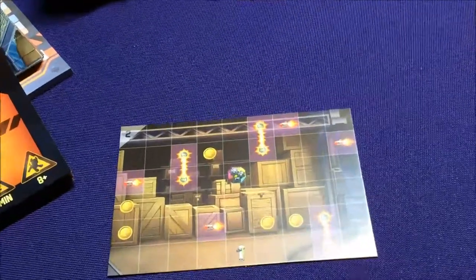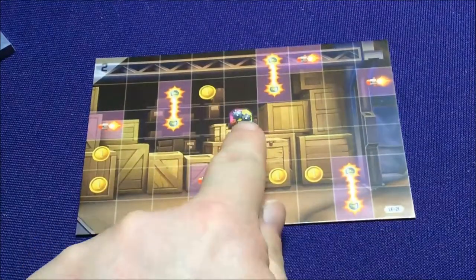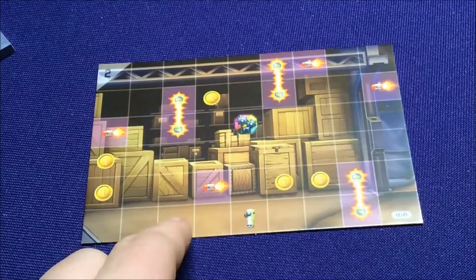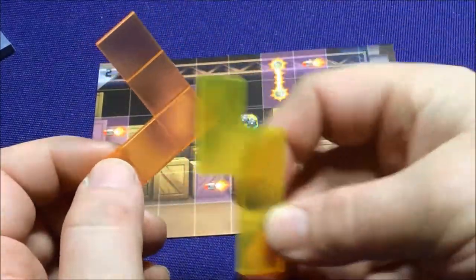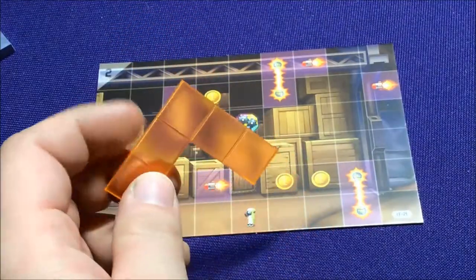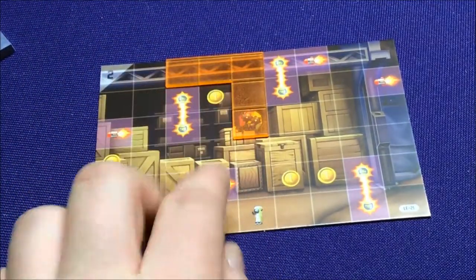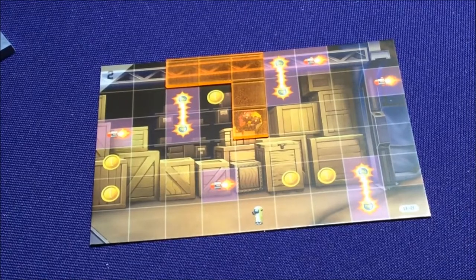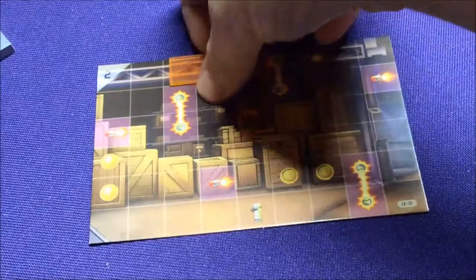The first thing I'm going to look over is the vehicle expansion. In the vehicle expansion you're going to get four more sector tiles that have the vehicle symbol. These are all sector 2's, so they will replace the sector 2's — if you're using these, you have to place them in place of sector 2. Another cool thing with the vehicle expansion: you get orange tiles instead of yellow. They all work the same; you can mix and match them, but they're made different so you can separate them out if you'd like.